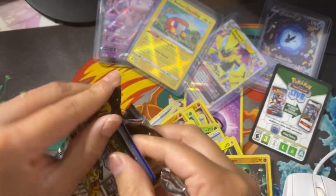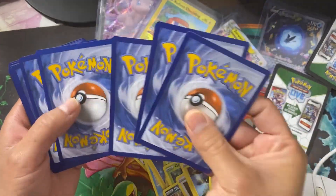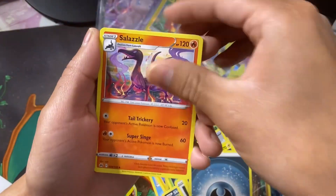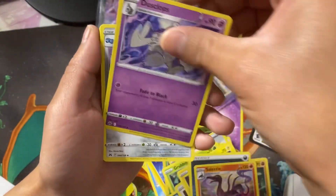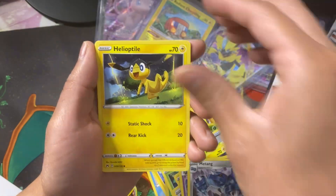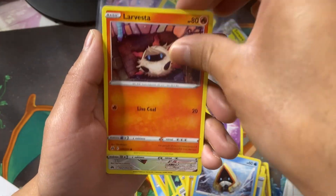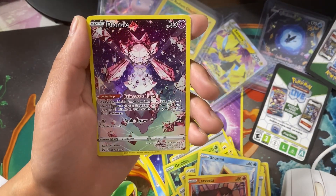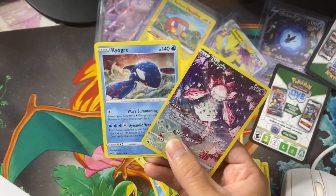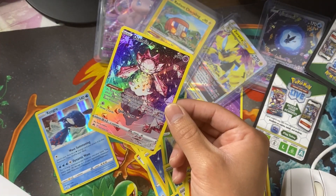Is there another hit in this last pack? Can we get last pack magic? We got Salazzle, Dusclops — if you haven't checked out my Pokemon Go content I posted a video earlier today — Maractus, Helioptile, Pancham, Switch, Snorunt, Larvesta... oh my gosh, we got a Diancie! And a Kyogre Holo! This Galarian Moltres tin was busted, dude — that's insane!